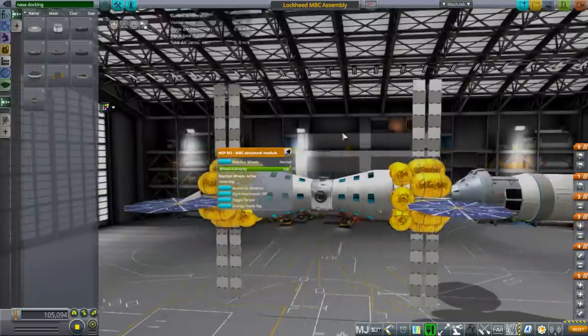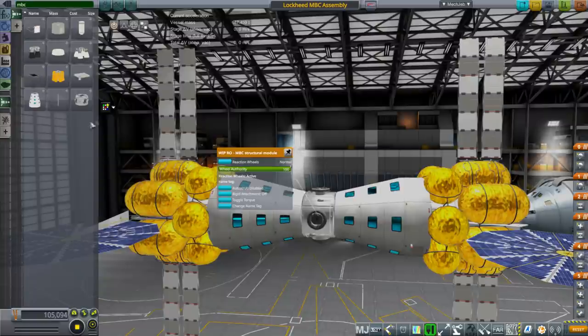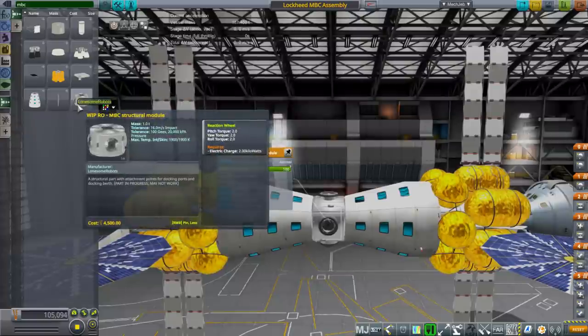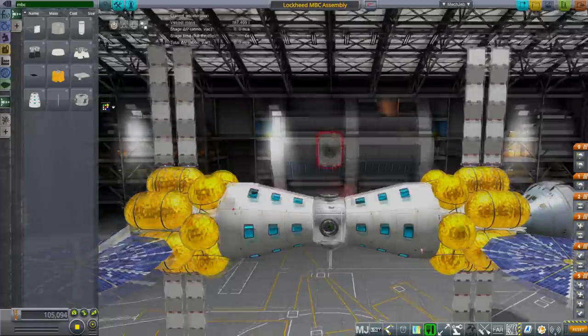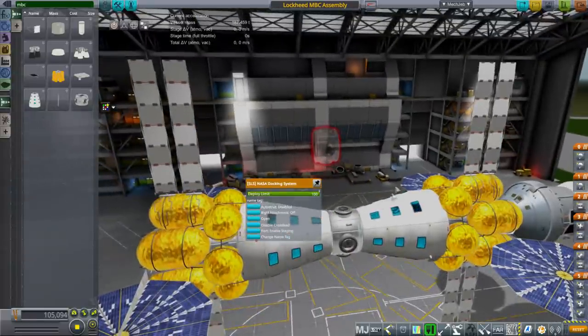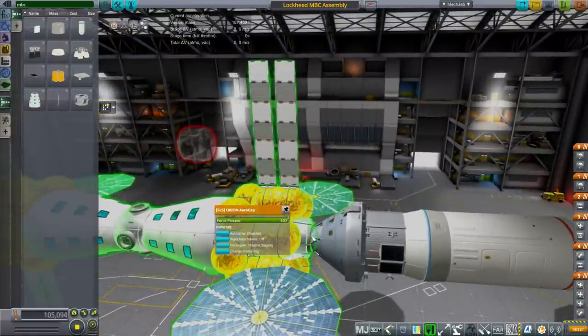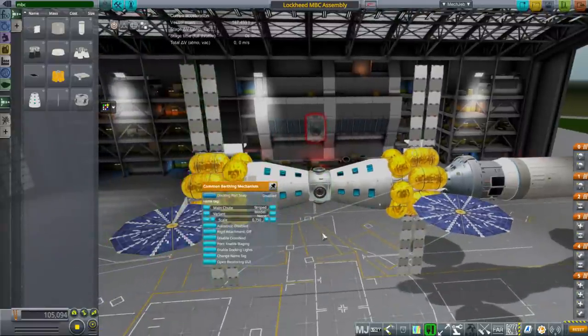Here we have the MBC structural module, and you can find all the parts — assuming you're using my configuration — by typing in 'MBC'. The structural module goes here. For the docking ports, you'll have to decide what you want. There are Hoyo docking ports from Lonesome Robots that will work with the Lonesome Robots Orion spacecraft, or you might want to use something like this NASA docking system, which matches the one on top of the Orion spacecraft from this particular mod.